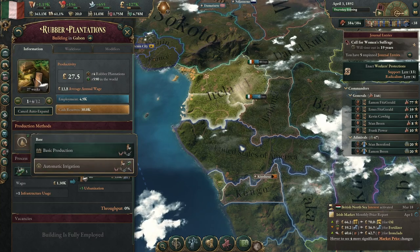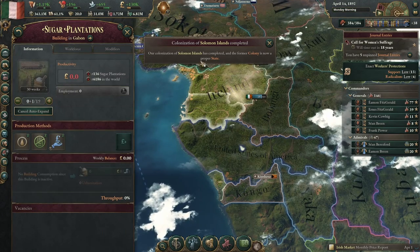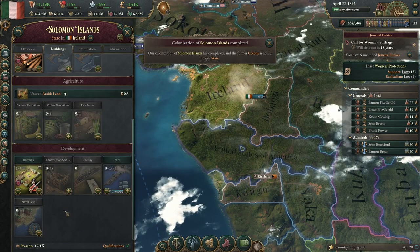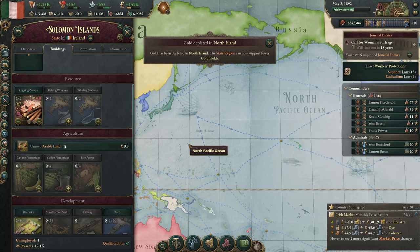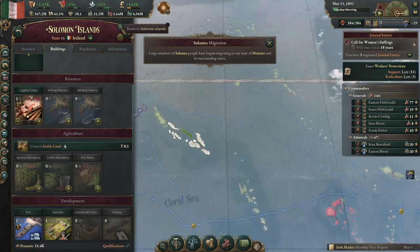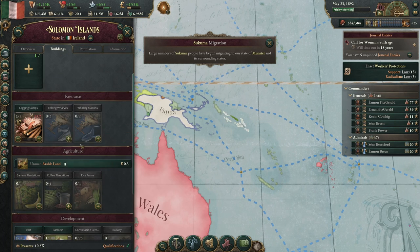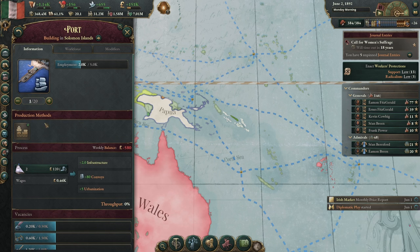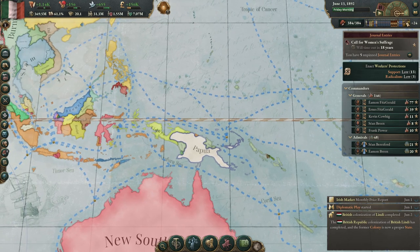Hopefully we'll find some oil at some point. We finished colonizing here — I imagine that's just because Russia has the rest of it. This is where our Solomon Islands are — we have part and the Russians have part. We're hiring in our logging camps and hiring in the port; that should take up most of our peasants. Let's build a coffee plantation there and see how immigration treats us.